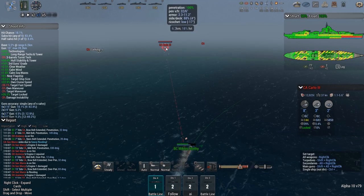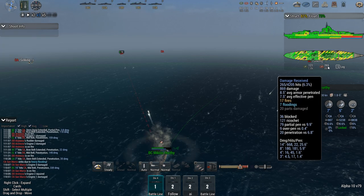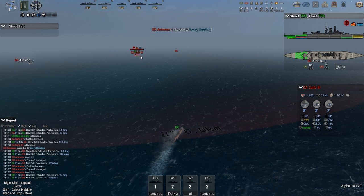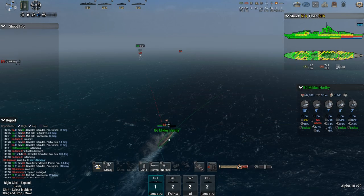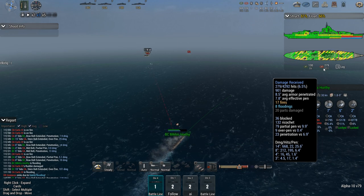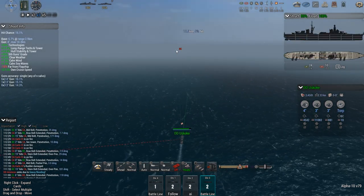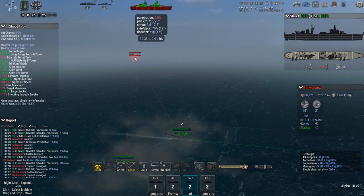Structural integrity on the Miklos is down to 60%. She has taken a bit of a beating — 265 hits out of 4,000 total, 235 shells fired at her. And I think most of those might have come from the heavy cruisers. Most of the damage was done by 14-inch guns, probably the other battlecruiser — that guy over there. Which, by the way, is something that I can now engage with the DDs.